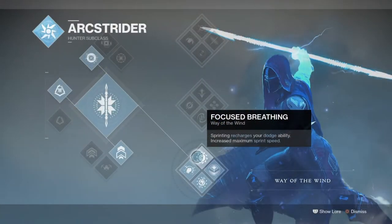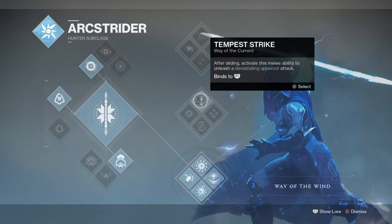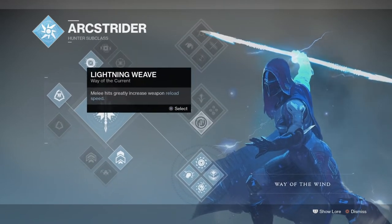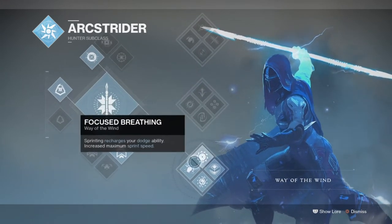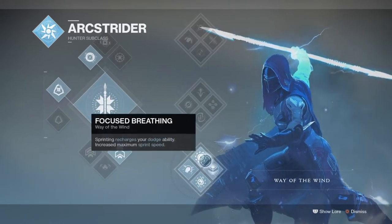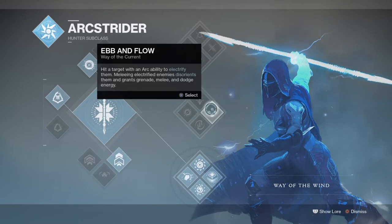Starting off the subclass, we will be going with Way of the Wind, which offers the most in terms of coverage for both melee and grenade. One thing I was looking for within the subclass is a perk that offers even faster grenade regen to further complement the build. I've only come across two perks that fit that description but require risk — Combat Meditation, which drastically increases melee and grenade regen but requires being critically wounded to activate, and Ebb and Flow, which works off electrifying your target and then following up with melee to gain an increase. Both are super good and can both be used within the build, but for me personally I will be choosing Way of the Wind and Combat Meditation.